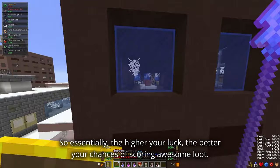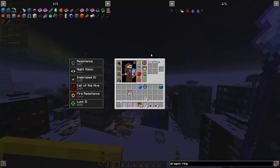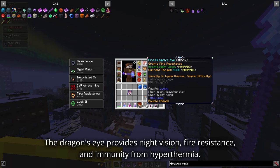Now let's apply this knowledge to our baubles. For this build, we're going all in on lucky quality for our baubles. Take a look at our setup. The Cross Necklace enhances survivability. The Dragon's Eye provides night vision, fire resistance, and immunity from Hyperthermia. Swap it for an Ice Dragon's Eye if you're in a winter biome.